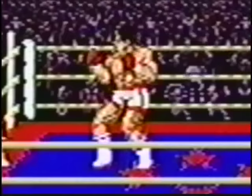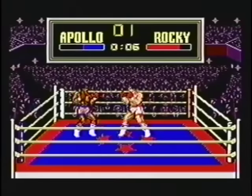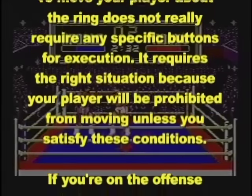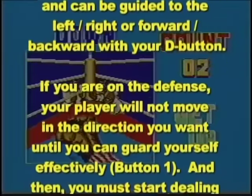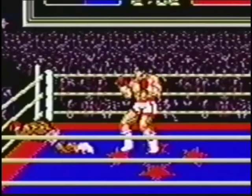The worst thing about it is how you move. Unlike traditional control where if you push left you go left, and if you push right you go right, Rocky just weaves back and forth on his own. It doesn't make any sense at all. To move your player about the ring does not really require any specific buttons for execution — it requires the right situation, because your player will be prohibited from moving unless you satisfy these conditions. If you're on the offense and attacking freely, your player will move according to the direction of your blows and can be guided left, right, or forward and backward with your D button. If you're on the defense, your player will not move in the direction you want until you guard yourself effectively with button one, and then you must start dealing blows to be in control of your footwork. So did you get that? Well, let me sum it up: it's a bunch of putrid anal shit. The control in this game is poo poo.